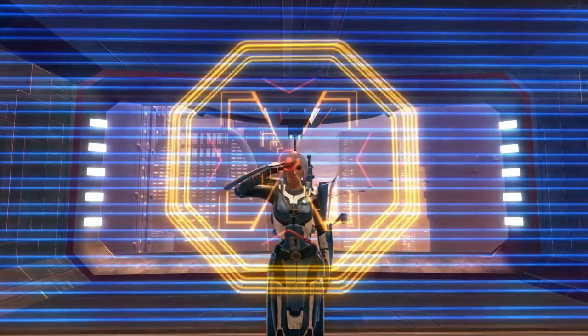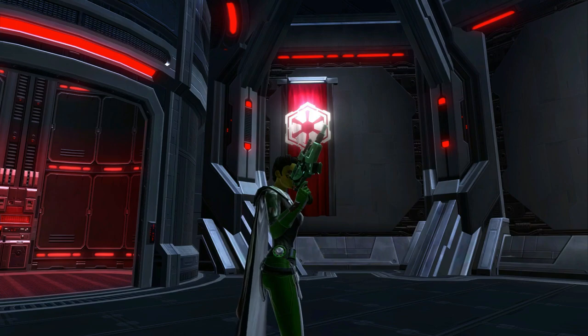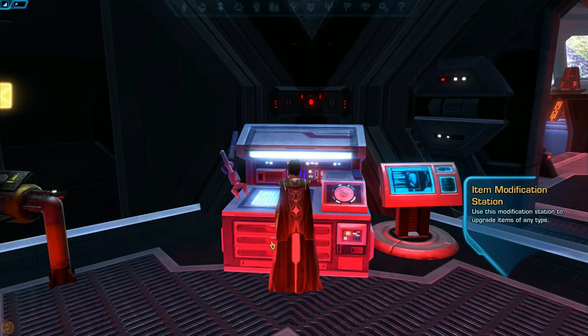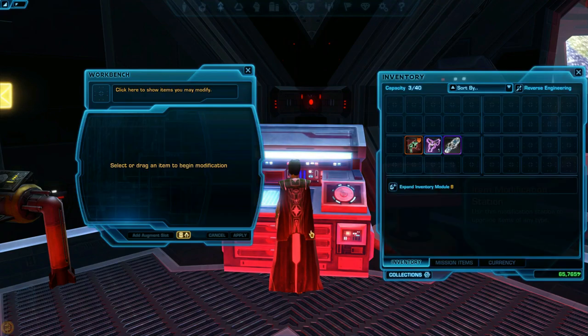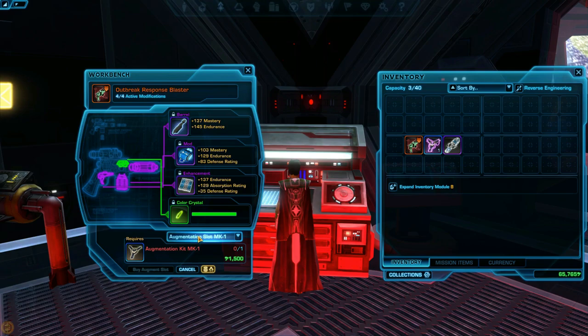To make your gear even stronger, you can add augments. You must first craft or buy an augment kit — if you're max level, you'll want the highest version of MK kit available at the time. To add these kits to your armor, you'll need to find an item modification station available on the fleet. Drag your piece of armor onto it while you have your augment kit in your inventory, and add the slot.